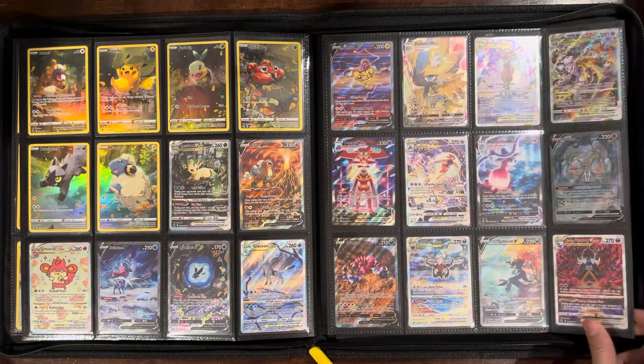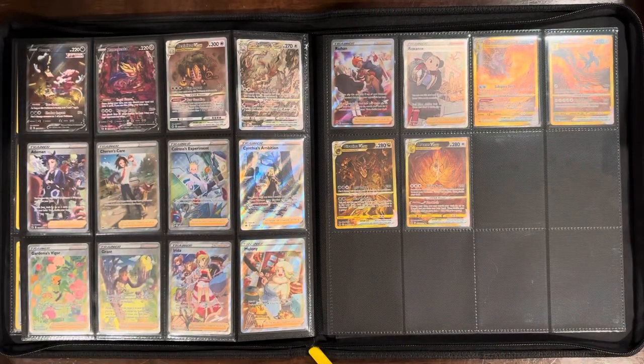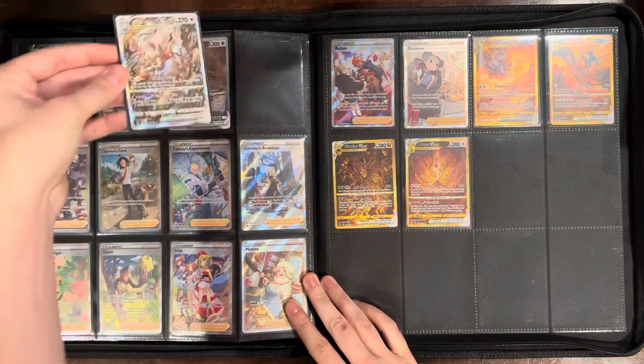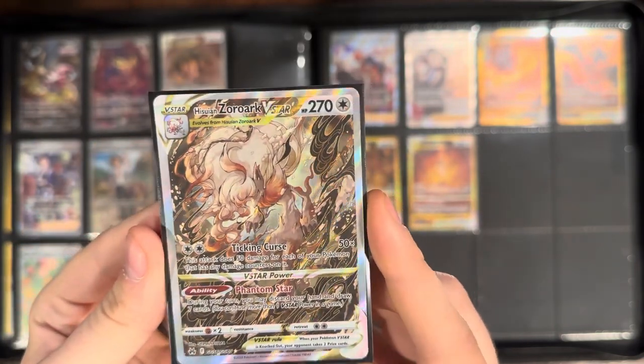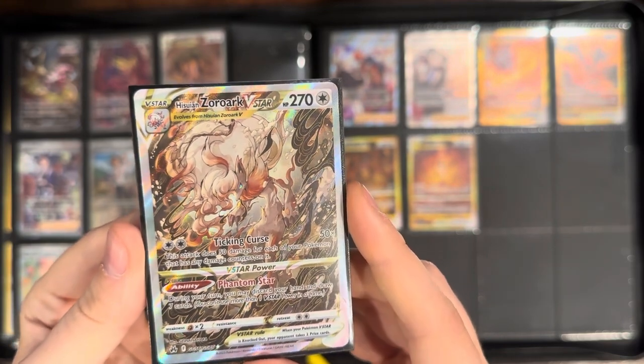The Samurotts are great too. Since we just did Obsidian Flames and everybody loves the Ninetales, let's take a look at that artist's other artwork here — the Hisuian Zorua — very cool card. You can see why they brought that artist back for more cards.